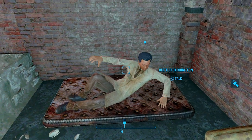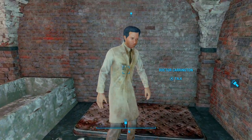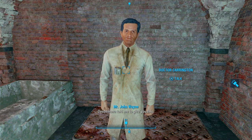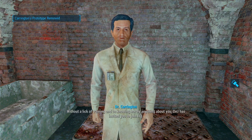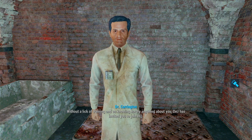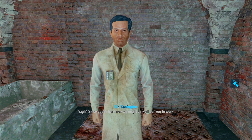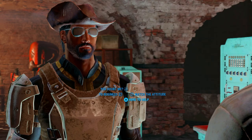We're going to talk to Dr. Carrington real quick. It's our newest agent. Desdemona told me to give you this. An extraordinary feat to recover this. But that's hardly the point. Without a lick of training, and us knowing hardly anything about you, Des has invited you to join HQ. It would have been nice if she had consulted with her second-in-command. But what's done is done. Since you're here now, we might as well put you to work. Tell me what you need, Doc.